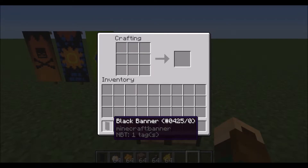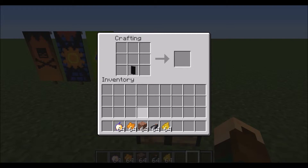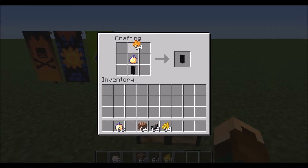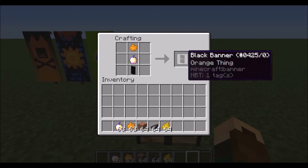Je gaat in de crafting table en je stopt een zwarte banner onderaan met een golden apple, een enchanted apple, en met orange die erboven. Dan krijg je dit.